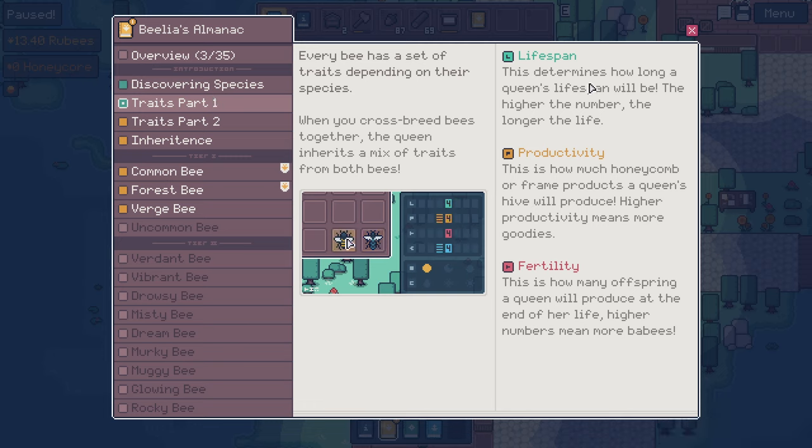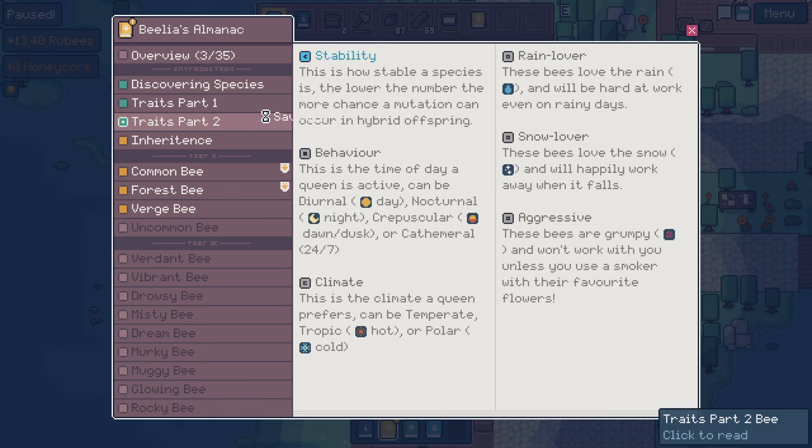Okay, so green is lifespan - this determines how long lifespan will be. So we probably want short lifespans. Productivity - this is how much honeycomb or frame products a queen's hive will produce. Higher productivity means more goodies. So we want yellow to be up. Red is fertility - how many offspring a queen will produce at the end of her life. Higher number means more babies. So we want green to be down, I think. Maybe we want them all to be up. If the queen's alive longer, does that mean she's producing for longer? I don't actually understand why the lifespan matters.